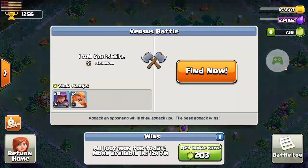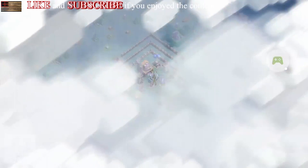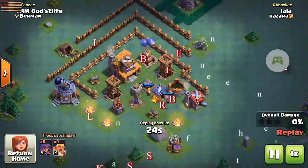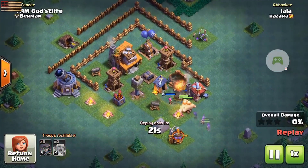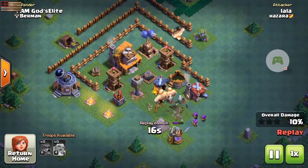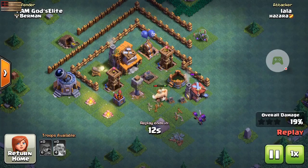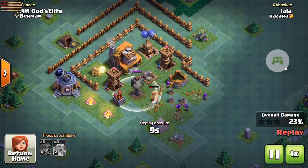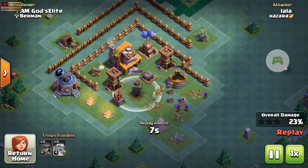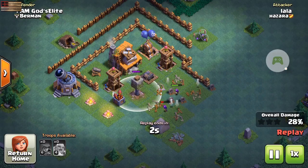Here's the first replay — he got 28%. A lot of these people go real quick. He pops them out right here at the bottom. The clan castle troops come out to defend, and then the double cannon destroys the giants so quickly. That stone thing — I can never remember what it's called — basically destroys all of them, and the rest of those archers are pretty much within range of all my defenses.